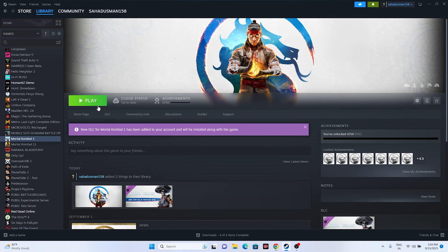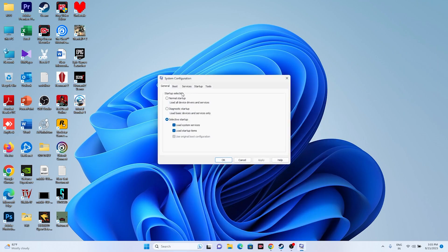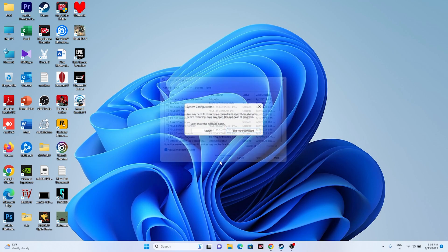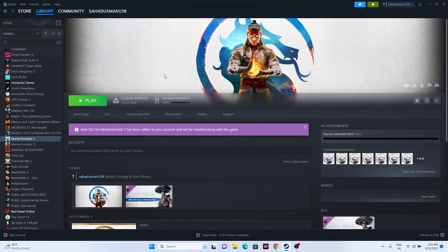Next, perform a clean boot. Search for System Configuration, go to Services, click 'Hide all Microsoft services,' then click 'Disable all,' then Apply and OK. It will ask you to restart — go ahead and restart. After the restart, try launching the game and it should work fine.